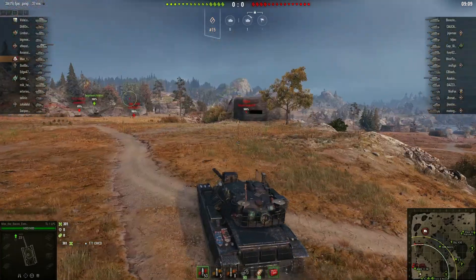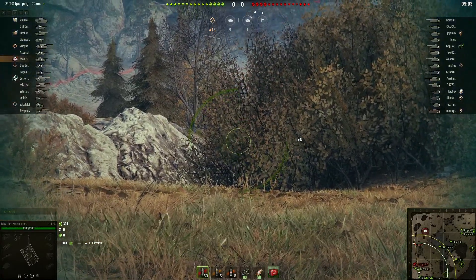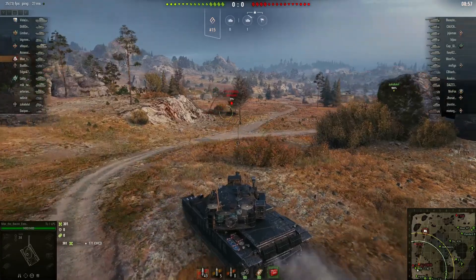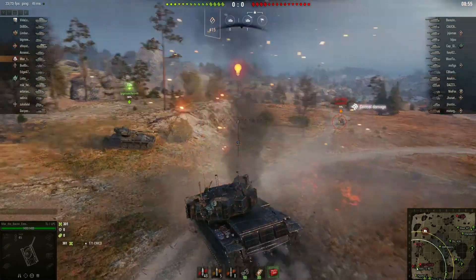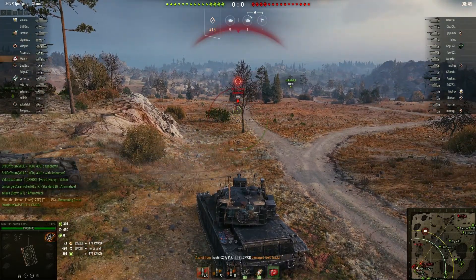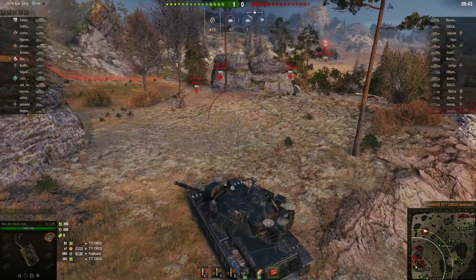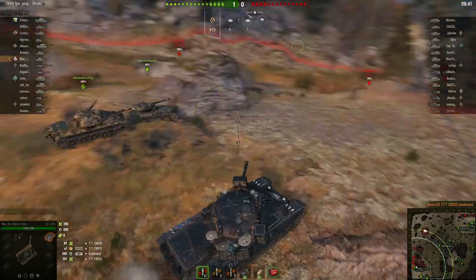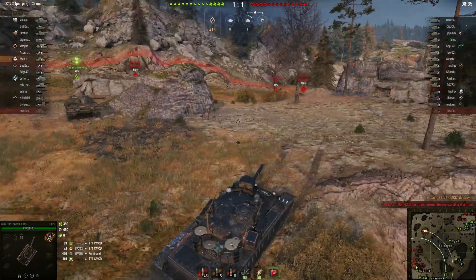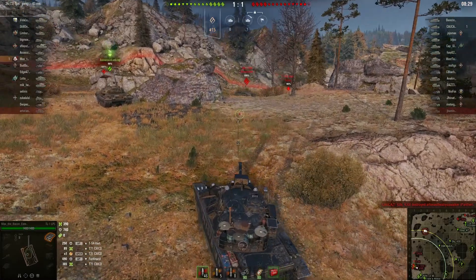The T71 sticks around, and we've got an Object 430 and a Super Pershing in the background. Max is thinking about taking a punt at the Super Pershing — probably doesn't hit anything, and the odds of actually connecting that shot are low. He locks on, bouncing a shot from an AP round from a Ferdinand on his turret. Tracks the T71 CMCD with the first shot and kills it with the second. That was 490 damage blocked right there. A lightweight bounces off his turret.